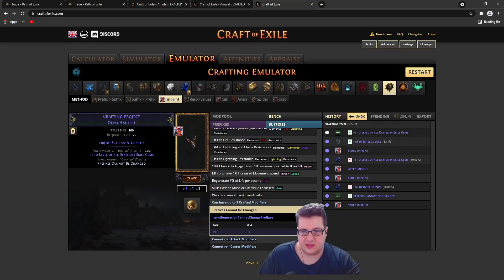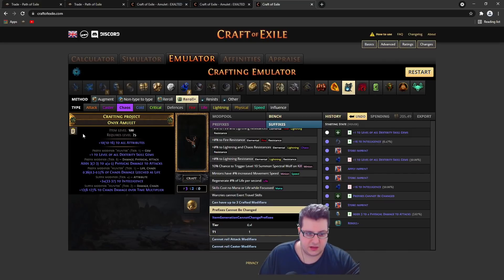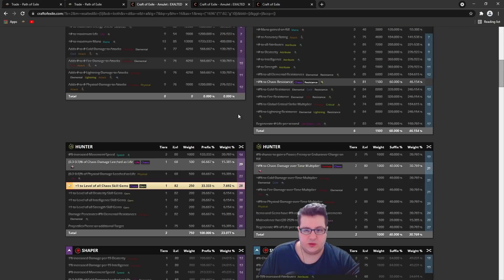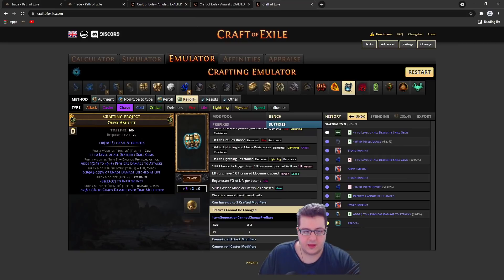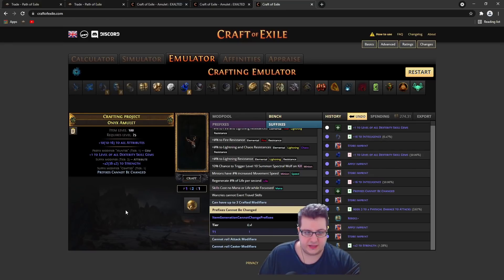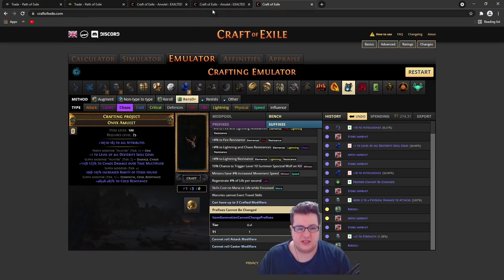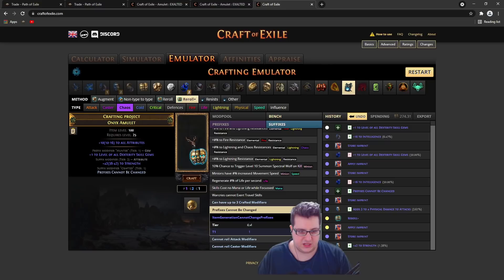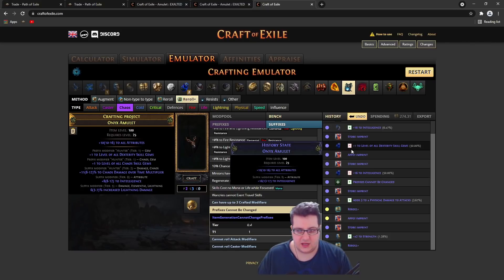Once you have it imprinted in this state, you want to wriggle and do reforge chaos. We want to keep doing this until we get plus 1 to all chaos skill gems. On average this takes 13 tries, and if you fail you can always imprint back, then use the mystery imprint again, wriggle, and do the reforge chaos again.